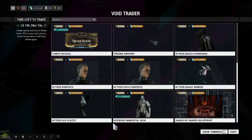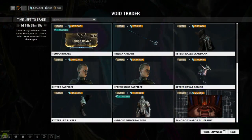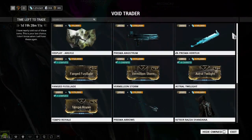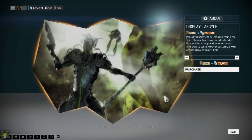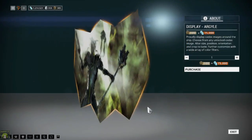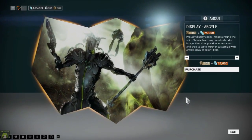Welcome everybody, Joker 6 here. Today we're going to take a look at Baro Ki'Teer for September Wraith 2017. Let's take a look at what he has brought us today. He has brought a display — here is what it looks like. I'm not sure if I'm going to get it; I might, I mean it's pretty cheap.